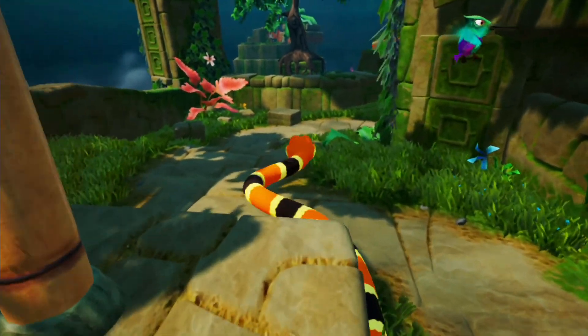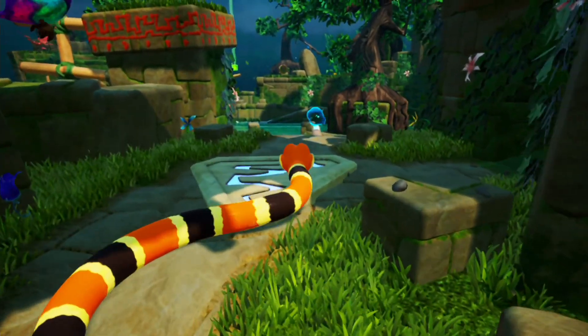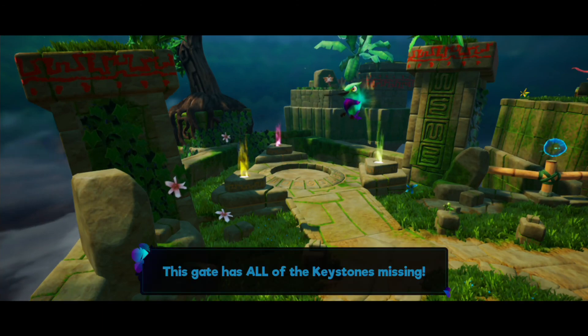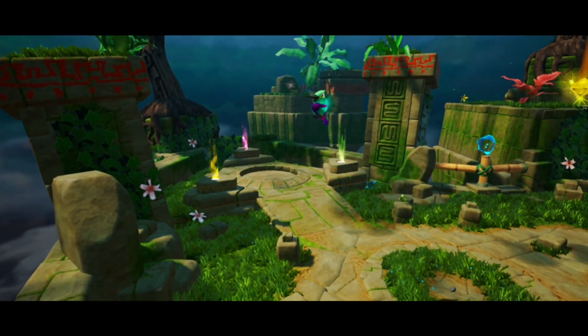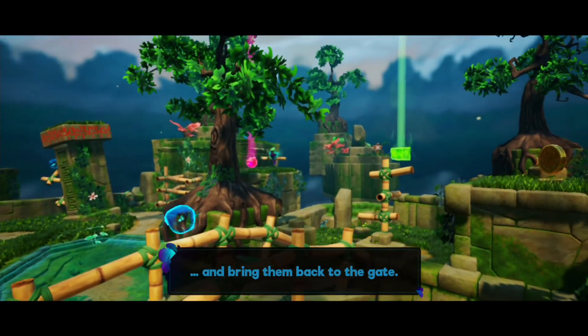Around we go. So this is the checkpoint I got — now I've got my direction, I know where I'm going. Oh no — the three keystones are missing! This gate has all of the keystones missing. Let's see if we can find them quickly. We need to find all three keystones. Dude, you're standing right next to one of them — you know where they are, so why can't you just get them for me?